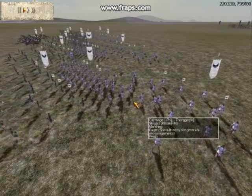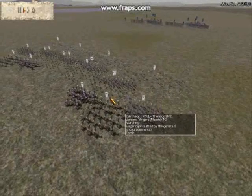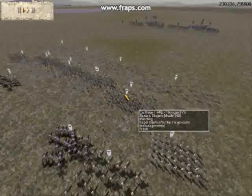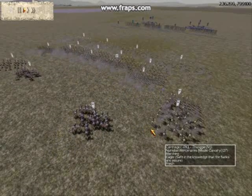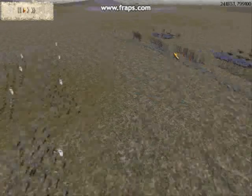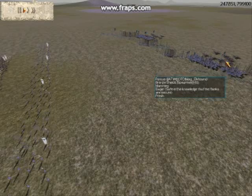The army consists of 6 units of regular slingers, 4 units of Balearic slingers, 6 units of sacred band hoplites, 2 units of long shield cav and 2 units of Numidian mercenary javelin cavalry. The OTD player Elkhound has 6 archers, 4 bronze shields, 5 Cappadocians and 2 scythe chariots.